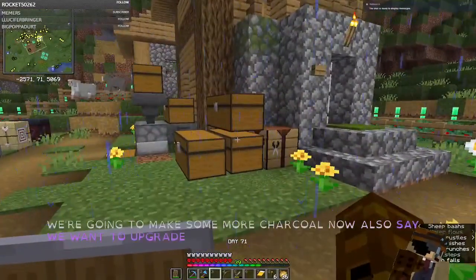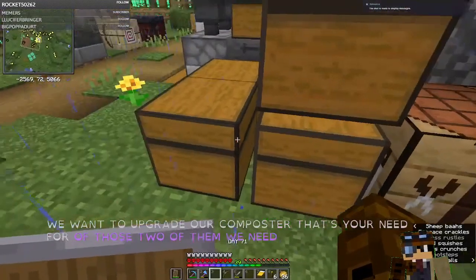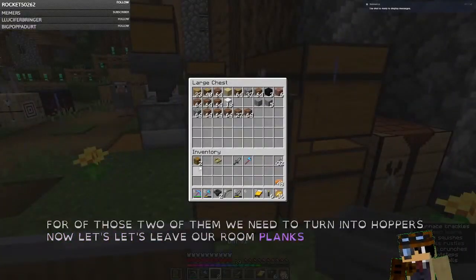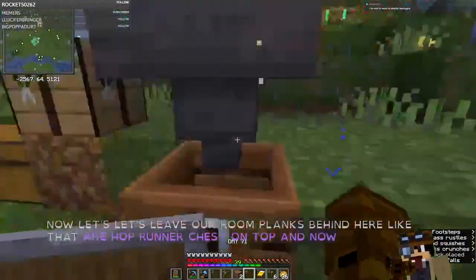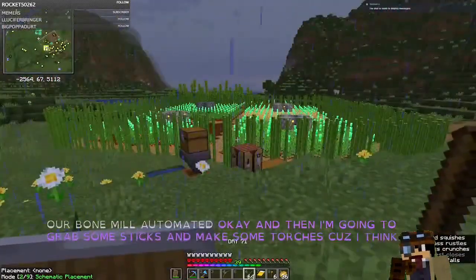Let's see if we want to upgrade our composter. I need four of those, and two of them we need to turn into hoppers. Let's leave our planks behind like that, then put our hopper and chest on top — now we've got our bone mill automated. I'm going to grab some sticks and make some torches because I think we need to do some mining.